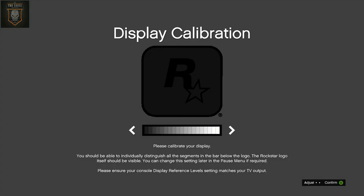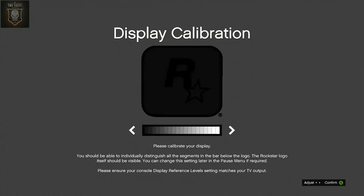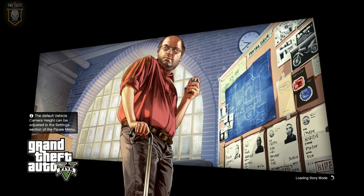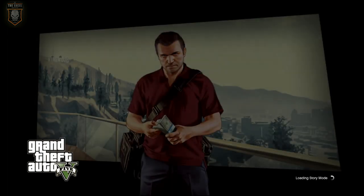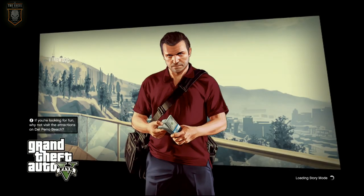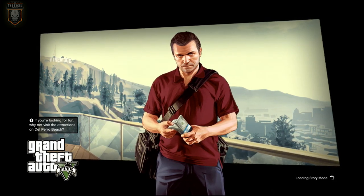It says loading story mode, so that's it - it's installed and you can just play the play disc. It's got a display settings screen here showing what you want the display to be like, so you can change it if you want it darker or lighter. And then it keeps loading up. So yeah, thanks for watching guys and I'll see you later, bye bye!